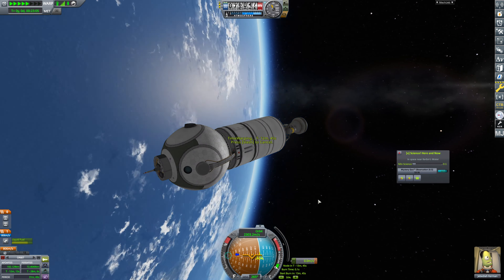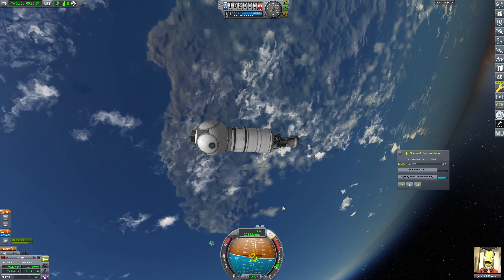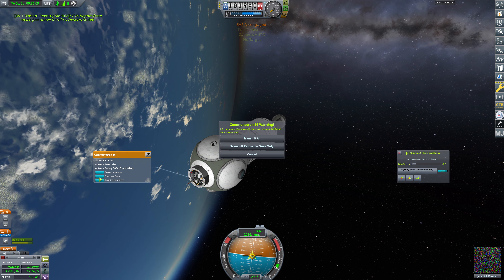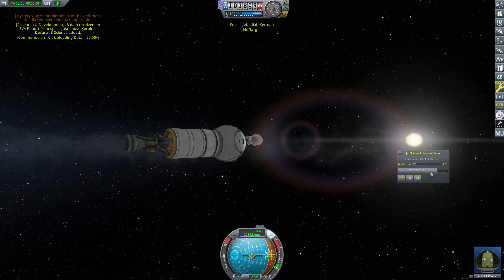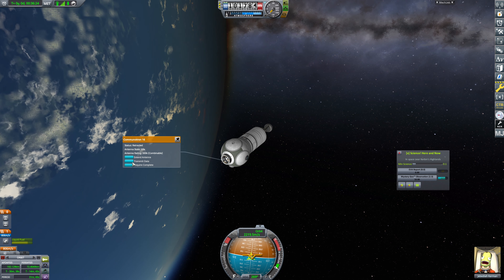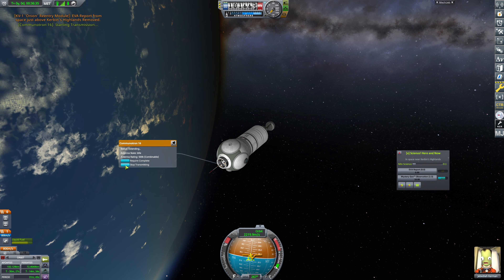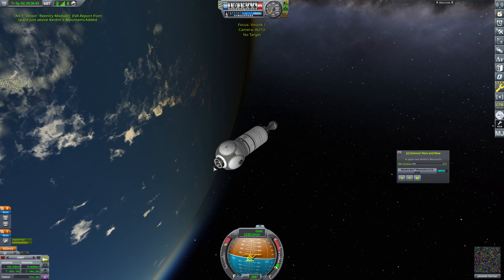We complete our singular orbit and get ourselves into position. SAS on. How are we doing on electric charge? We are fine. So we can actually grab this EVA report and transmit it back - we'll transmit all the data we can because this stuff is going to be lost. We grab that and transmit it. We can grab all of the EVA report data - this is fully transmittable. That's highlands, this is mountains. We'll grab that and transmit it.